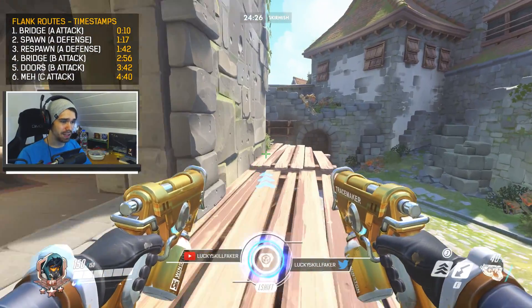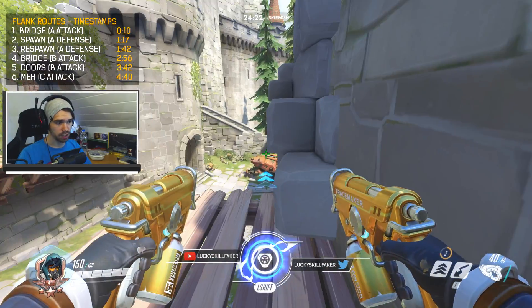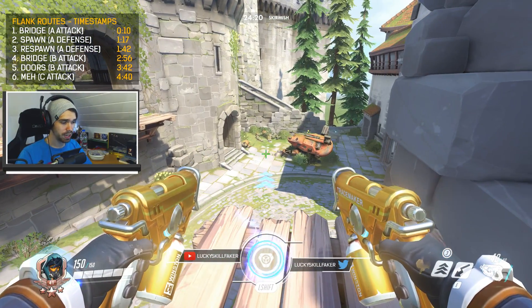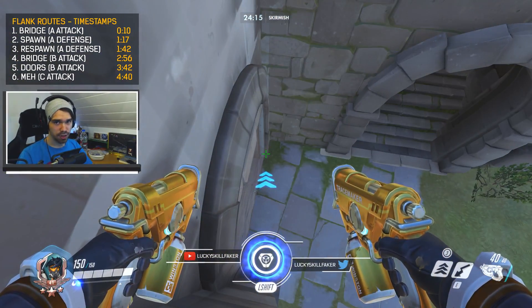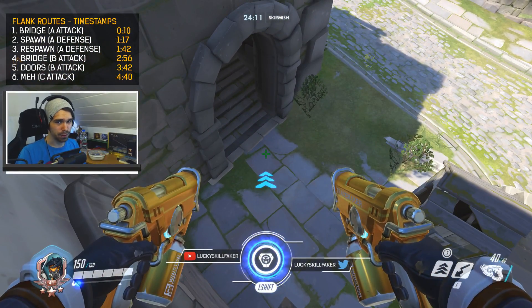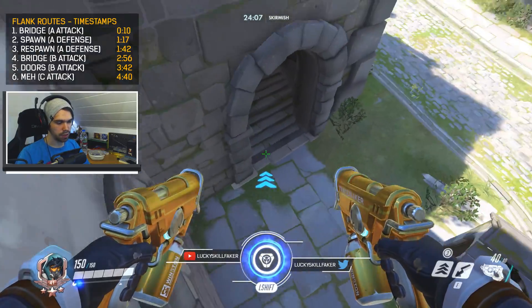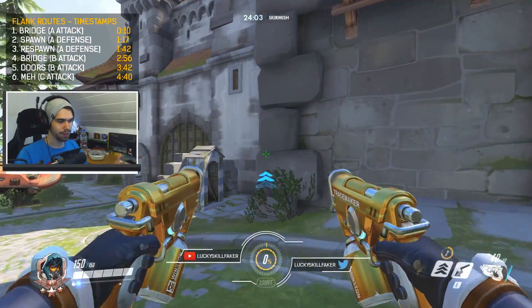Another idea: let's say you move up right here and they've now captured the objective. So what you can do is jump around and blink into this corner, and you actually get stuck in here. Once they're coming out, you can just fire away at them and they're usually pretty confused. They turn around but most likely are not going to look up, and especially if you got a pulse bomb, you can just drop it and see them explode.